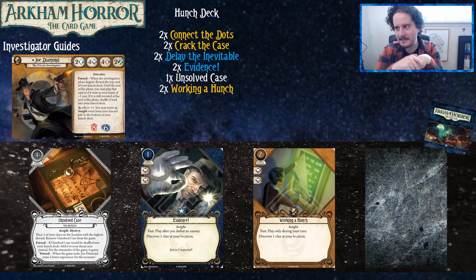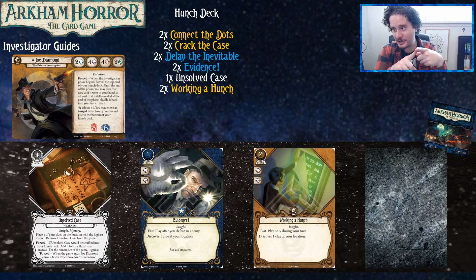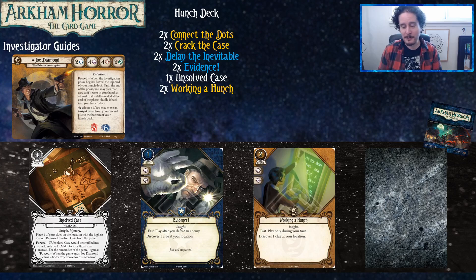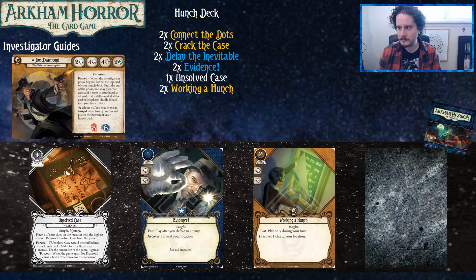My first piece of advice for playing Joe Diamond: you need some sort of reminder to flip the top card of your hunch deck at the beginning of the investigation phase. There were so many times where players forgot to flip the hunch deck and missed the opportunity. Figure out a method to remember. Advice number two: from what we've seen, you want cards in your hunch deck that you can play consistently. With two core sets and Circle Undone you're pretty limited, but it opens up with more sets.